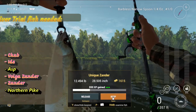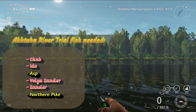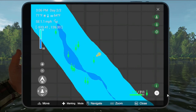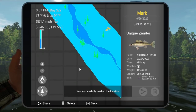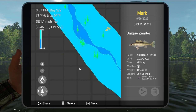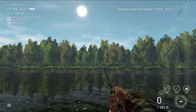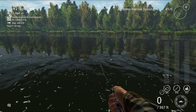Alright, we can mark him off the list. We'll keep him. I didn't have him marked, so let's throw a quick mark up there for the unique Zander. Okay, thank you very much. What are we after now? We need the asp — he's out in here somewhere. I'll be right there, we'll get him.